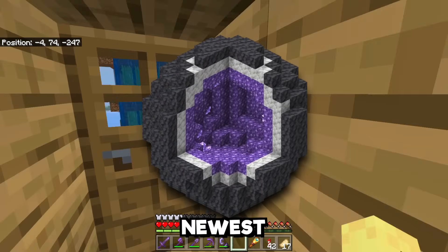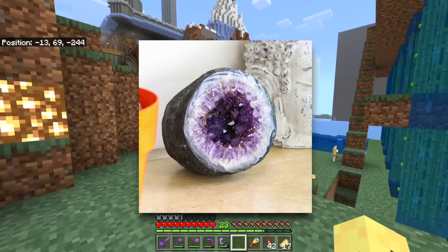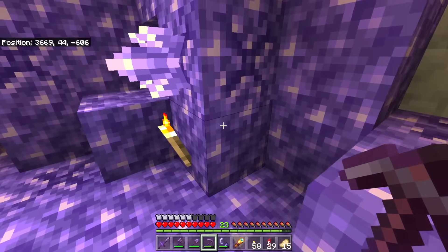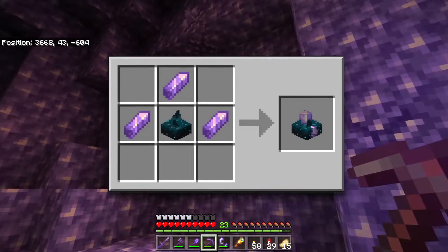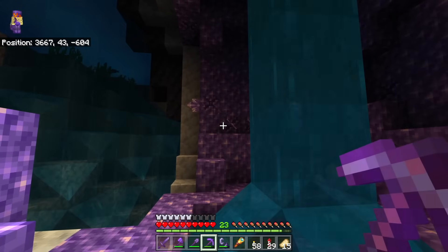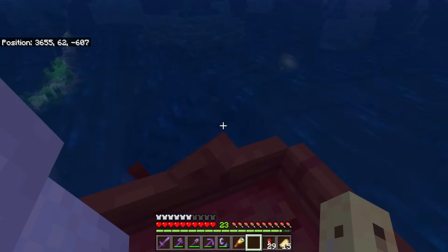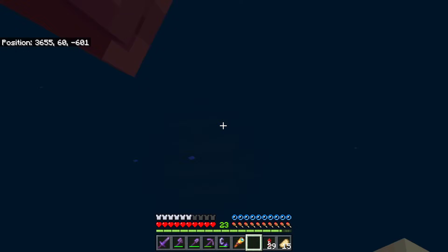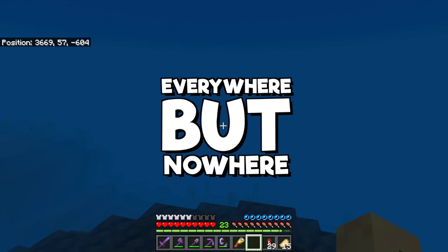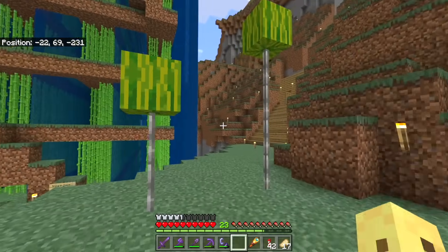The Amethyst Geode is still one of the newest and most fascinating structures in Minecraft. This intriguing real-world phenomenon exists in Minecraft too, but instead of just being there for beauty reasons, it will also give you the crystals you need to craft brand new crafting recipes. A lot of players are going to want to find these soon and then realize they're not really sure how. Unlike most structures which have a specific biome, the Amethyst Geode can spawn in any biome, so it's found everywhere but also kind of nowhere. This video is a guide on how to find them in your world.